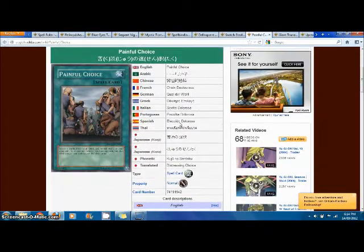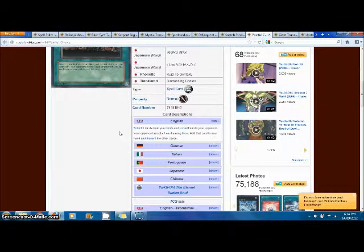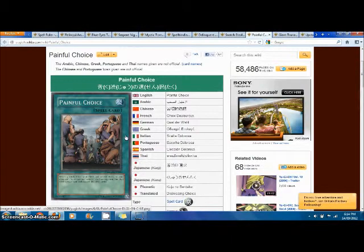Next we have Painful Choice, which was just really too good. You select five cards from your deck, reveal them, your opponent selects one card among them to add to your hand, and you discard the other four cards. First of all, you get an automatic neutral card, plus you get to put four monsters in the grave. In Chaos decks it's basically like Future Fusion — it can go in any deck and it's just really too good. It makes Grand Solaraman, Dark Armed Dragon — everything too easy. Next, Giant Trunade is banned as well.